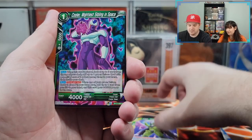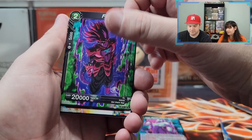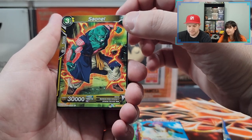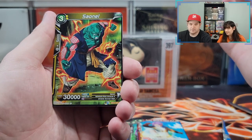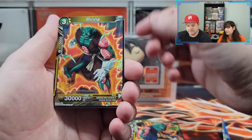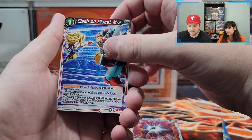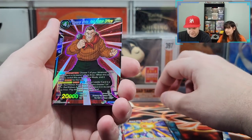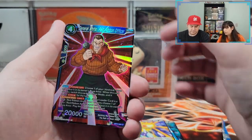Cell the Awakened. Cooler, Mightiest Sibling in Space. Finn — no idea where this guy is from, I'm assuming a video game. Trunks, Battle on Planet M2. Sao Nell — I would bet this guy is from the galactic tournament, and they never really said their name. Sacrificial Strike. Clash on Planet M2. General Rildo — that's definitely GT. General White — could have been honoring me, but it's only a common.